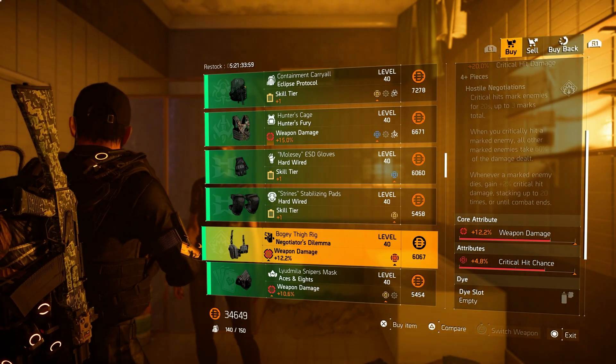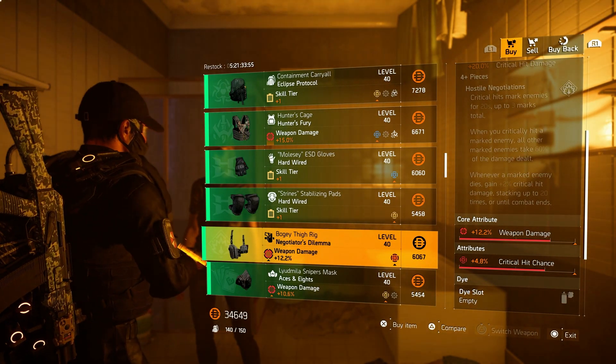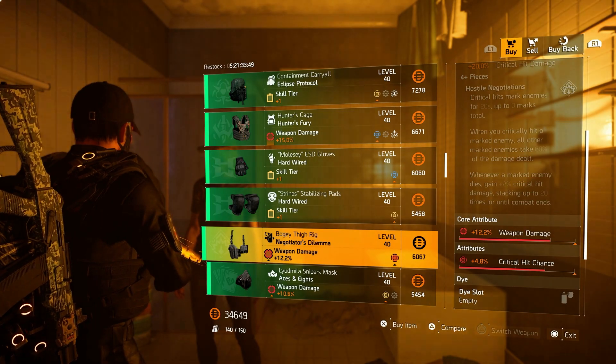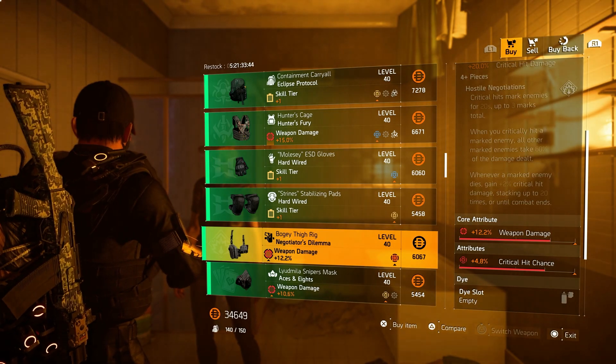Over to the Nago holster with 4.8% critical hit chance and 12.2% weapon damage already on there. In my opinion, roll that weapon damage to the max cap and optimize the last 1.2% critical hit chance to get it to god roll. Very nice buy if you ask me.